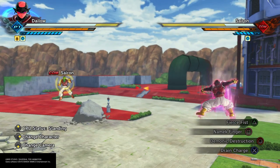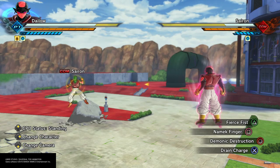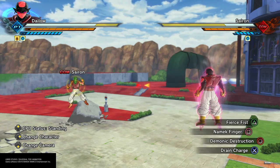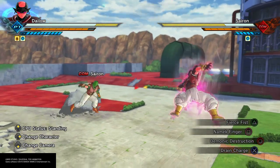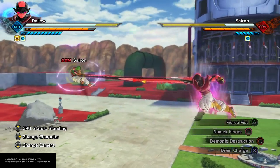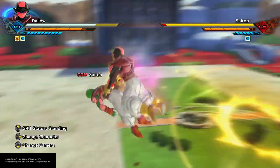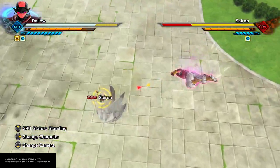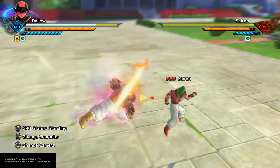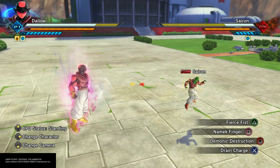It doesn't matter how far your opponent is — not too many distances are safe outside of full screen and outside of lock-on range. Once you're able to lock on and pull them in, you can do almost whatever you want — toss them here or there. Demonic Destruction is a good grab.